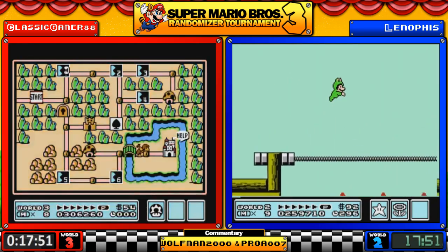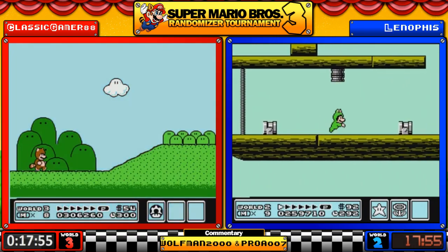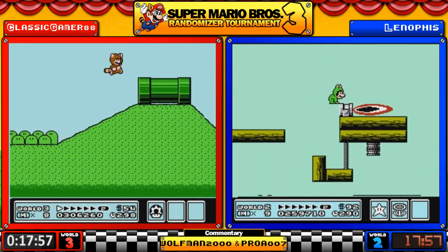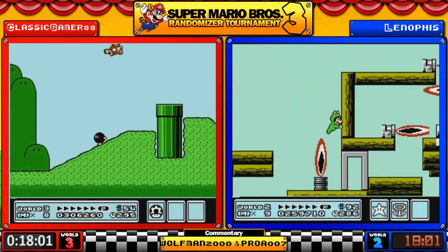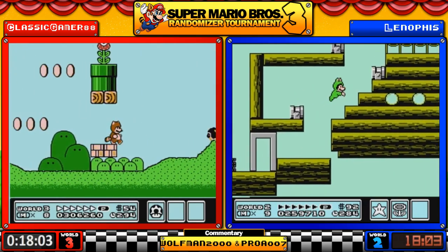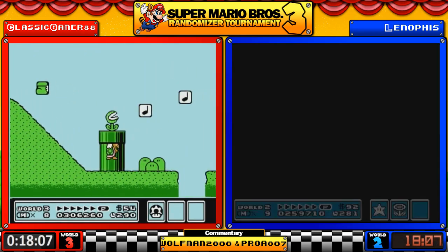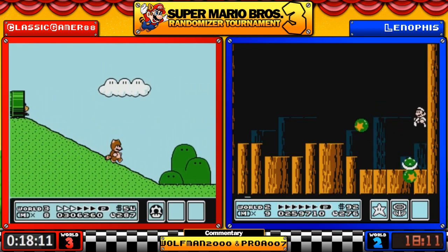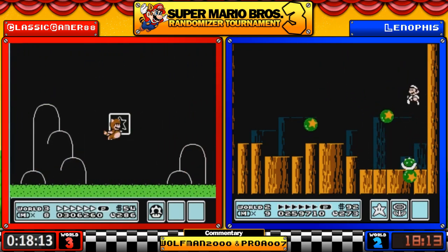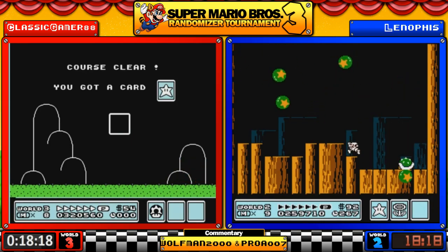He's going to use froggy strats. World 4 airship and World 1-2 is 1-2 — you did it again! That's two for the counter. But at least the enemy set — we got three Goomba Shoes showing up.